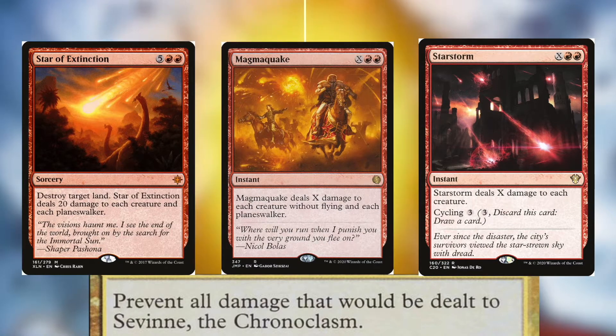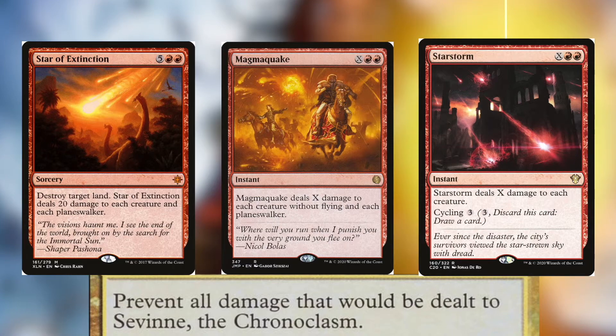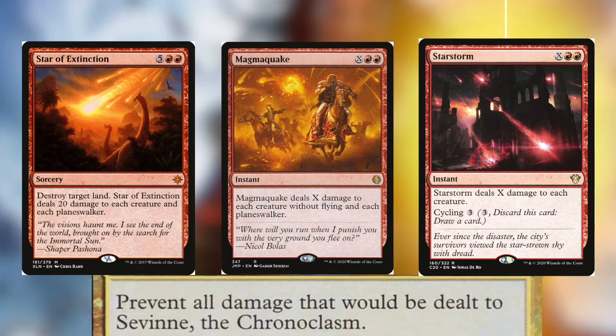Magmaquake can be used at instant speed, dealing X damage to each creature without flying and each planeswalker. And Starstorm will deal X damage to each creature, and has cycling for 3 in case you don't need a board wipe.